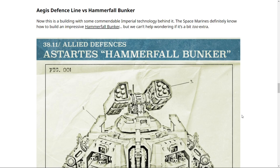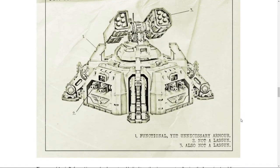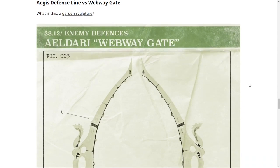Next: Aegis Defense Line versus the Hammerfall Bunker. This is a building with some commendable Imperial technology — Space Marines definitely know how to build an impressive Hammerfall Bunker, but we can't help wondering if it's a bit too extra. The rugged Aegis Defense Line can be dug out and bolted together in moments, allowing Imperial soldiers to rapidly erect a bastion. It takes significantly longer to drop a bunker from orbit and lug it back onto the ship for redeployment. Wind goes to the Astro Militarum.